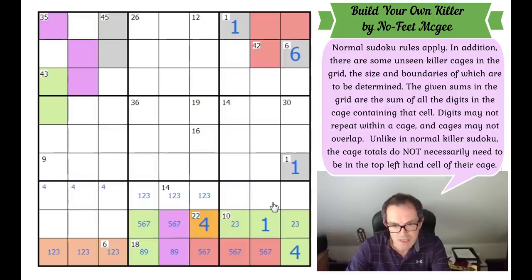We know everything must connect to a clue in the grid. This domino here has only one option — it must connect here and form a valid 14 cage. Yes, it can just about — 8, 5, 1 is the only way. So this is 8, this is 5, this is 1.